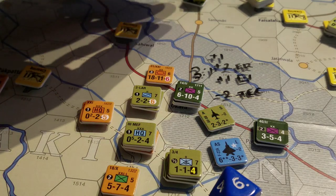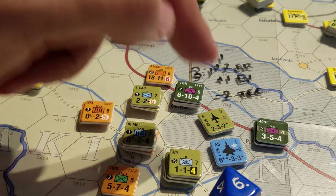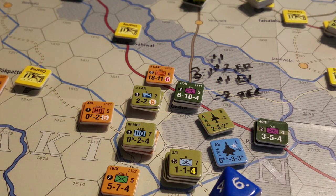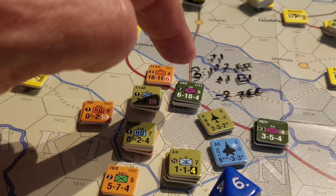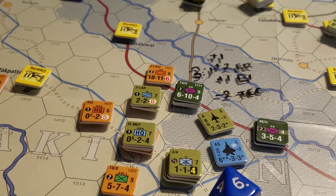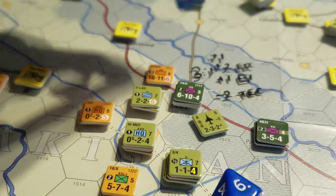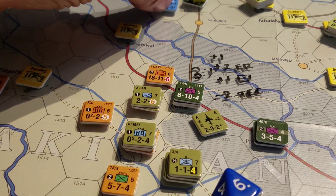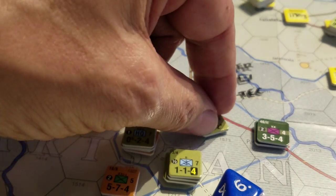Actually, before any of that, we go through the ADF - the air defense mechanism. Just to save you the drama, I rolled for all that already and nothing happened. I did have some problems up here with the 82nd Airborne earlier, but here there was no triple-A and no SAM response. So these guys go in. Both aircraft go into the flown bucket, and that means we get a positive DRM on our attack.